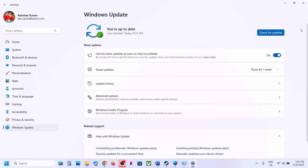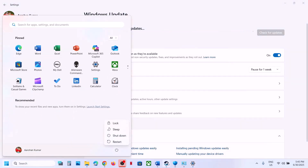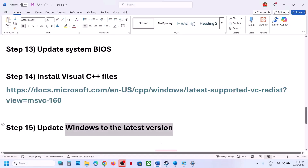Once both Visual C++ files are installed, restart your computer — a restart is required after this. After the system restart, launch the game and check. The next step is to update Windows to the latest version. Open Windows Settings, go to Windows Update or Update and Security, and click Check for Updates. Once all updates are installed, restart your computer, and after the restart, launch the game and check.